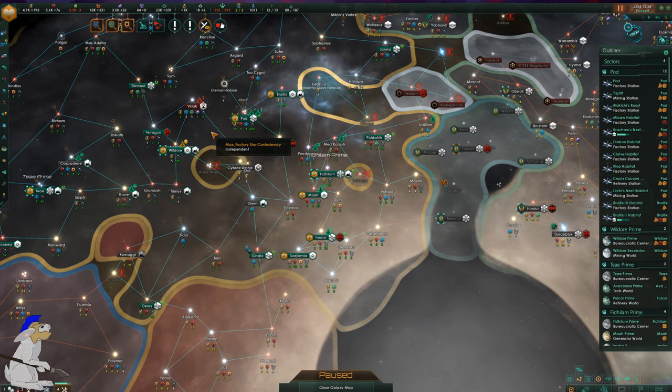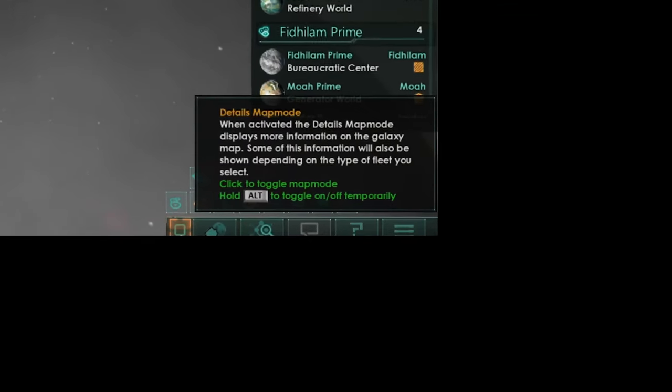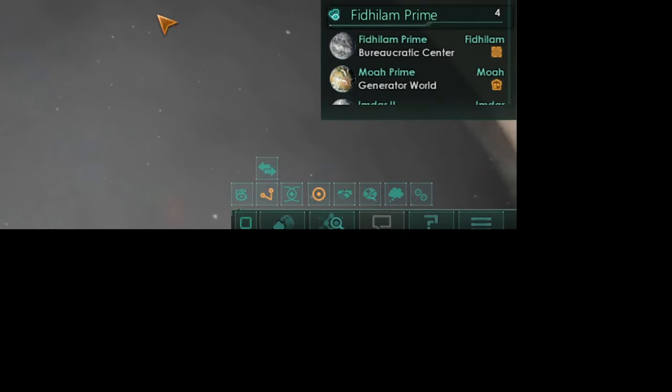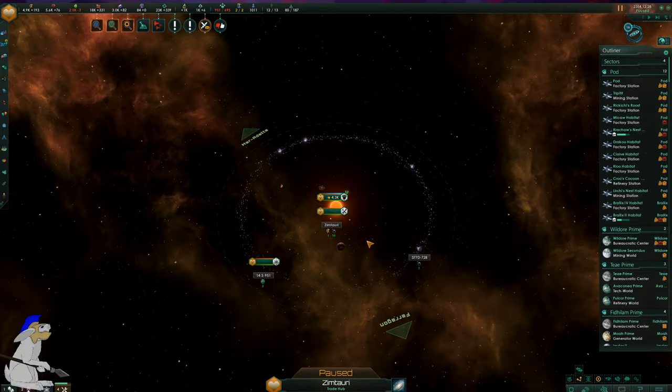Bear in mind if you're going to go down that route, you don't have to go for utopian abundance at the beginning of the game — you can wait till a little bit later on and then implement it. You can click this little button down here and it will show you the details, which is actually useful if you want to find a planet with some mining around it.